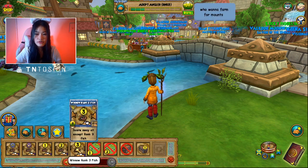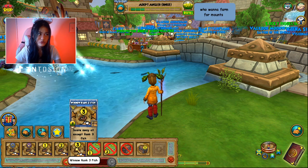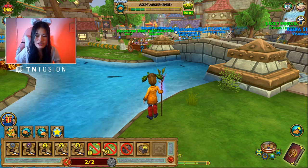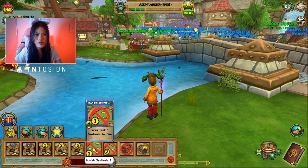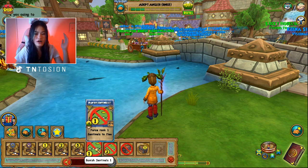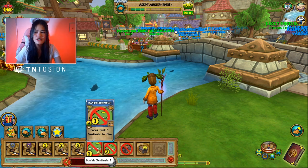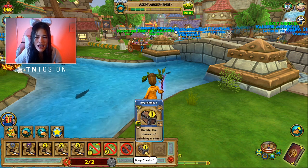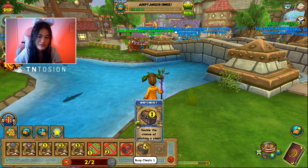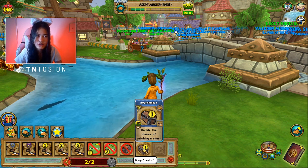The Winnow Rank Three spell is only important in Azteca because all the fish you need to catch there are rank three. It's also useful in Celestia, Zafaria, and other higher worlds, but you don't really need to fish in those worlds unless you're collecting every single fish in the game. The last spell is mostly useless unless you're catching mounts, crowns items, reagents, or gear.